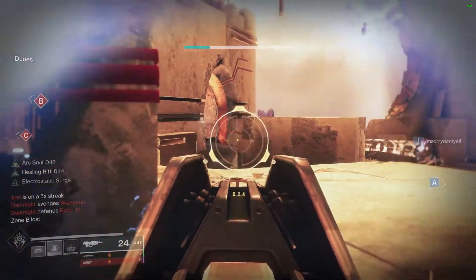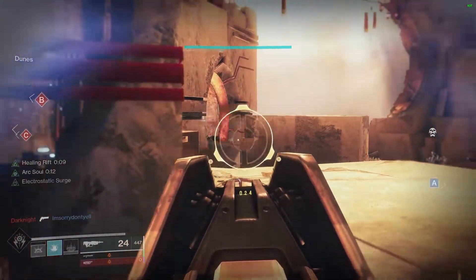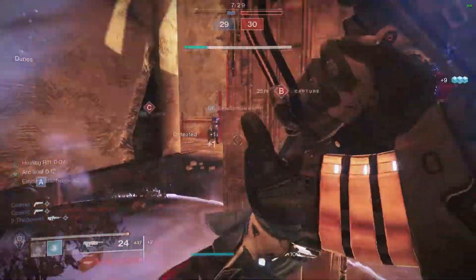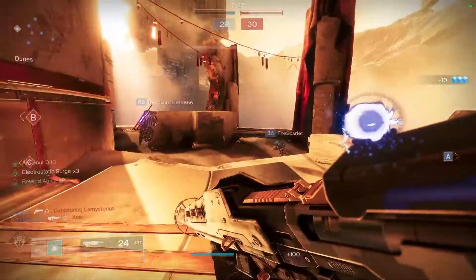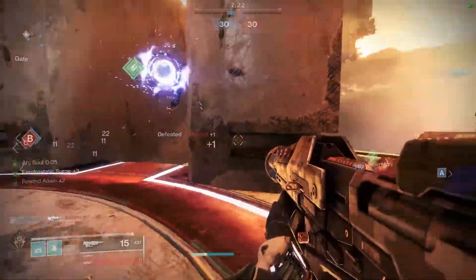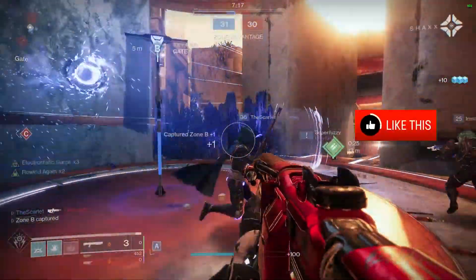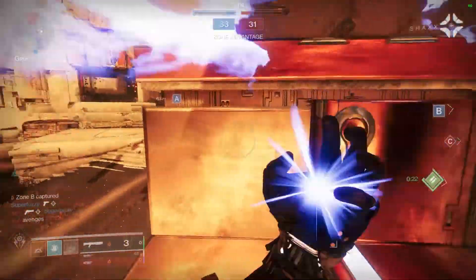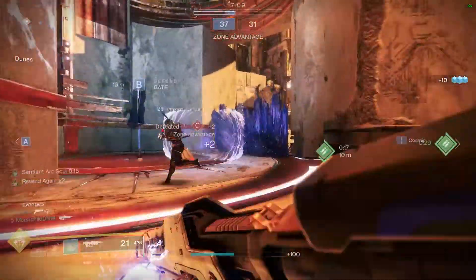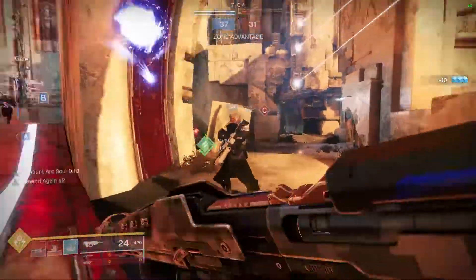To keep the chain of Arc Souls going for yourself, you're going to want to make sure you're playing close to your Rift so that every few seconds you can reset the turret back to its maximum duration. While you're doing this, your Rift is cooling down in the background, which gets you closer to using it to help your team again. By the time your Arc Soul wears off, you'll be able to consume your Grenade for another one, and your Rift will be halfway or more to being fully charged. When your turret from consuming the Grenade disappears, simply pop your Rift and the cycle continues. I recommend running Distribution on your Bond — it gives you a chunk of your Grenade energy back every time you use your class ability, which doubles down on the gameplay loop we're creating here.